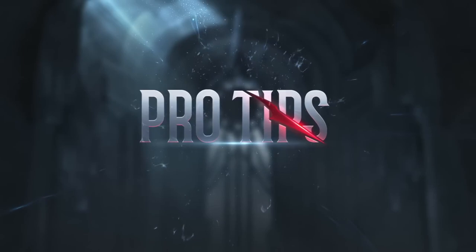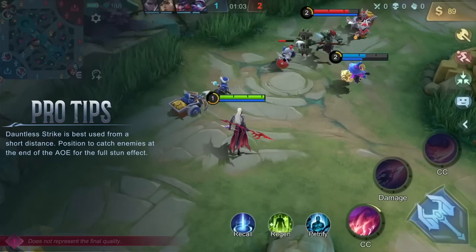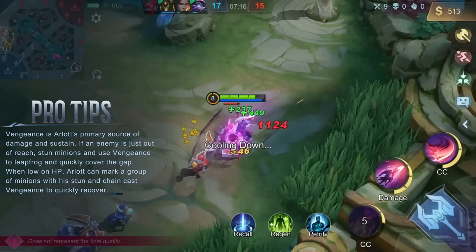Pro Tips. Dauntless Strike is best used from a short distance, positioned to catch enemies at the end of the AoE for the full stun effect. Vengeance is Arlet's primary source of damage and sustain. If an enemy is just out of reach, stun minions and use Vengeance to leapfrog and quickly cover the gap.